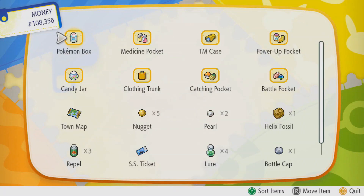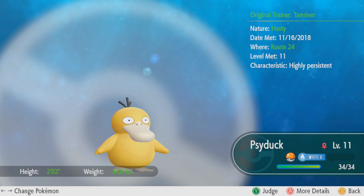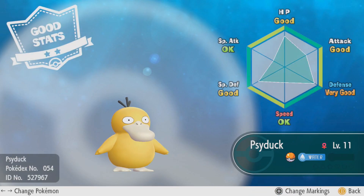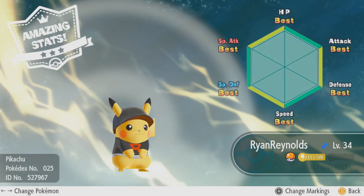All you will have to do is pull up your Pokémon bag, go into your Pokémon summary, and click Y for the judge function. Your starter Pokémon has max IVs, so it has the best in all stats. On the top left-hand corner, you can see it has a three-star amazing stat with a little crown.